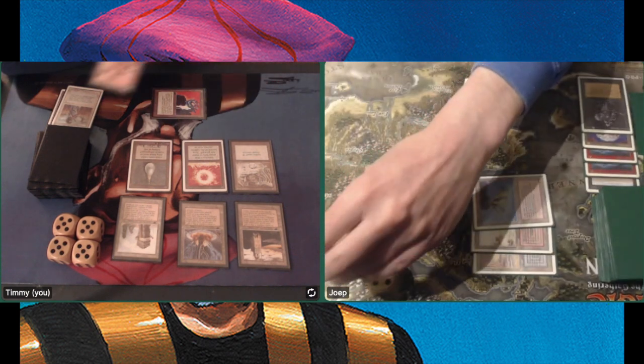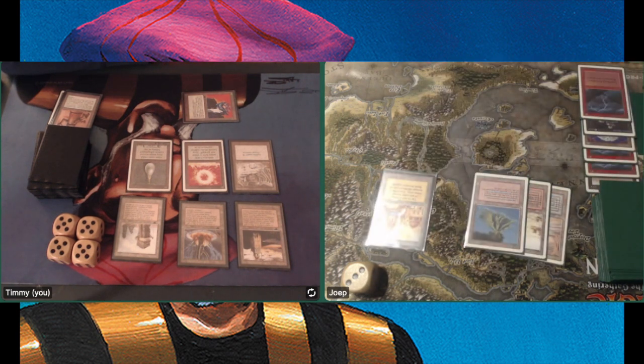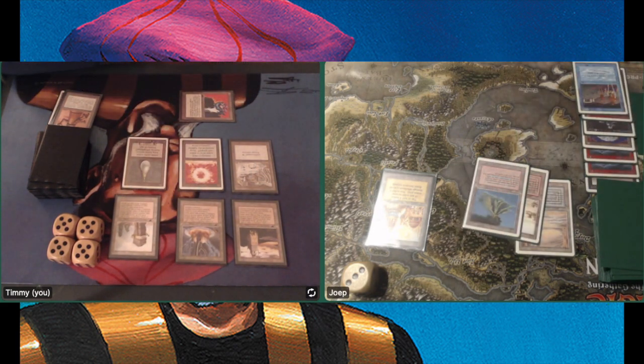Attacking here for 6. There is a Lightning Bolt on my Trike, dealing one last damage. He is going to go down to 3 already. Look at that — I am on 20, I have Tron, and I have Time Walk.